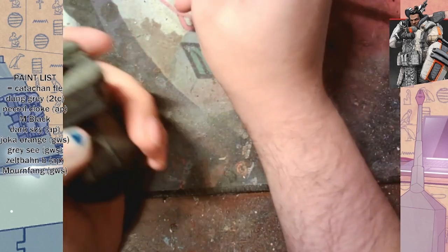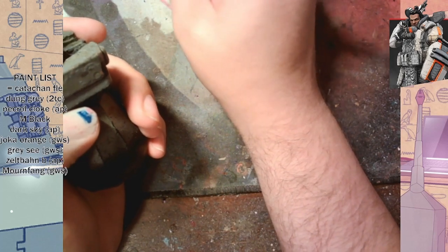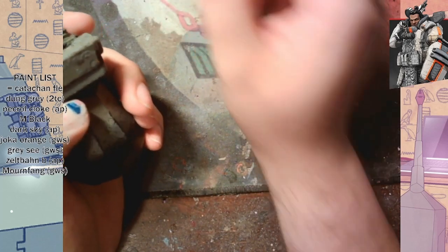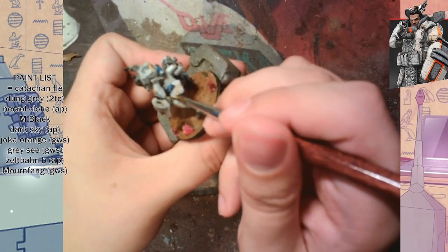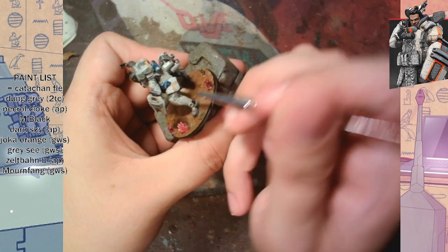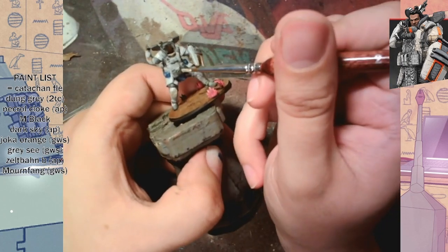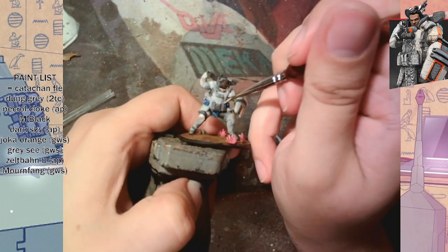There is a Kickstarter out now for their dry brush line with dry brush palettes and other good stuff you can use to extend the life of your brushes, especially if you use natural sable hair ones like Army Painter uses. I highly recommend checking them out — if I remember I'll put a link to their Kickstarter in the video.